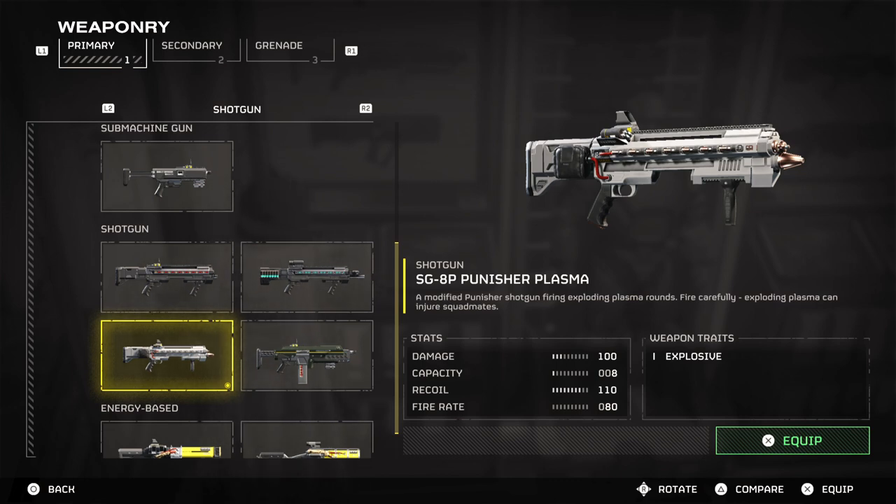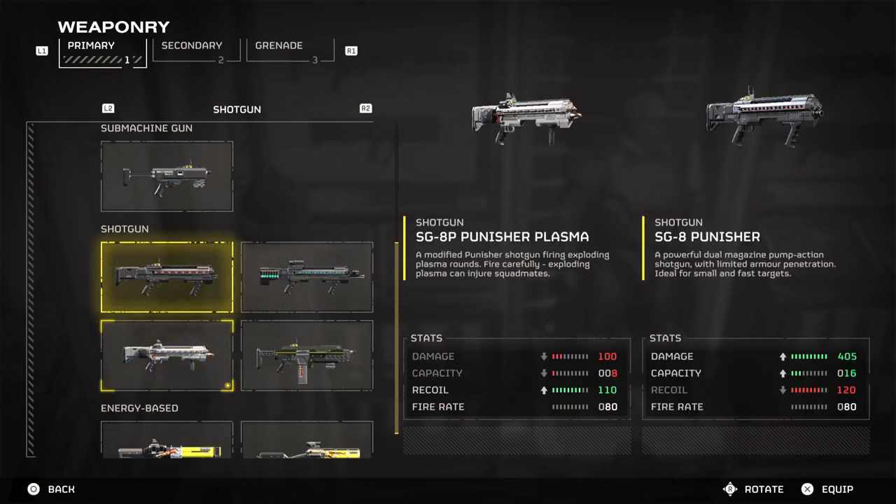Comparing this to the SG Punisher shotgun, you can see where the weapon deviates from its original design. It has less damage and capacity than the standard version, which is due to both weapons having different firing mechanisms. The plasma shotgun requires users to land its explosive hit at a specific angle, which requires timing and patience to achieve. The standard Punisher is more of an aim, point, and click, which grants much higher accuracy and thus a higher damage output.